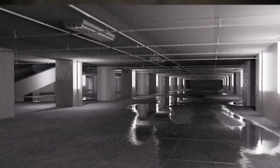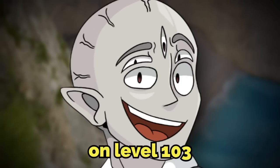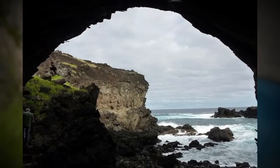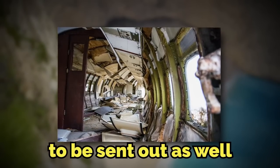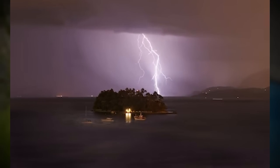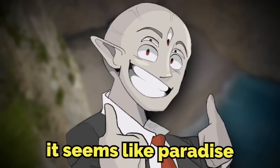To enter this level, you can lose consciousness on level 1 to be sent here, or you can jump off a dock on level 103. To exit, you can travel deep into a cave, which will probably send you to level 8, or you can find a small plane and sit in it to be sent out as well. Overall, this level wouldn't be too bad if you can deal with an occasional hurricane, tornado, or lightning strike. Other than that, it seems like paradise.